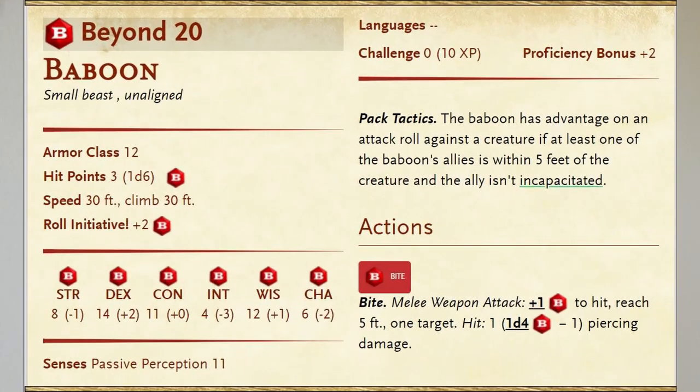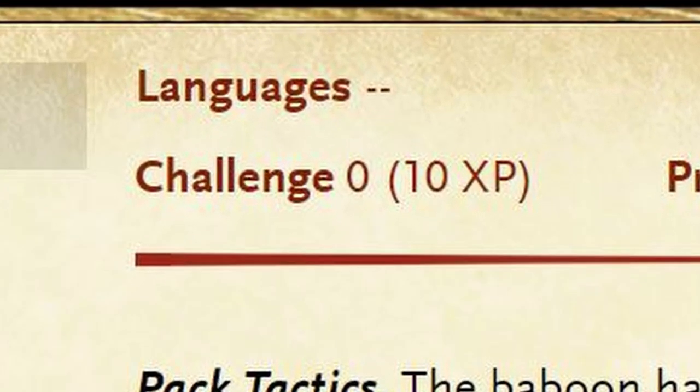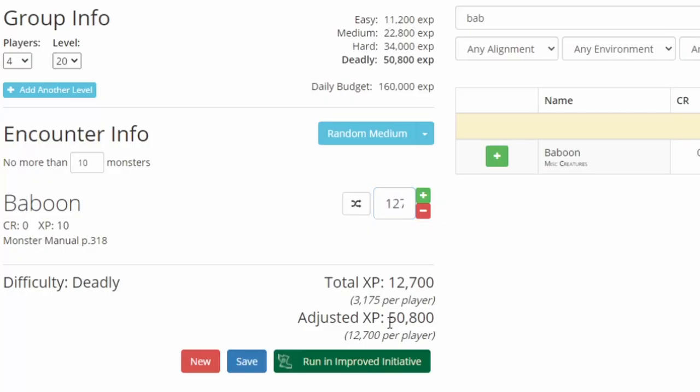But I still don't think my answer at the beginning of the video was good enough. Now that we know this information, let's properly answer it. Baboons have a challenge rating of 0, but more importantly, they reward 10 XP each time you kill one. If you have a party of just 2 level 1 players, it may only take 7 baboons for a deadly encounter. That's totally doable. But let's say you're stuck with a group of 4 people all at level 20 — now you've got yourself into quite the pickle, as it will likely take 1,270 baboons to create a deadly situation for your players.